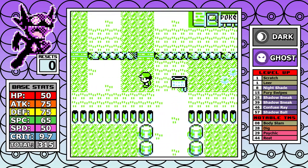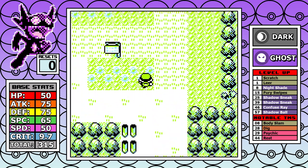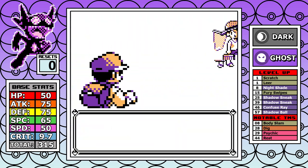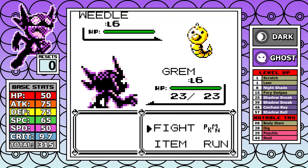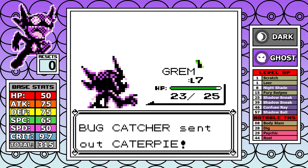The first order of business is to learn Nightshade at level 8, and you can do that with just two battles on the first optional Bug Catcher and then the mandatory one. As seen in the Haunter video, Nightshade can be pretty solid if you plan it out right.